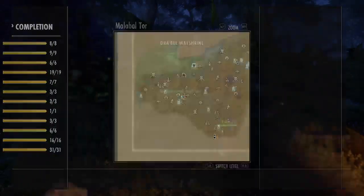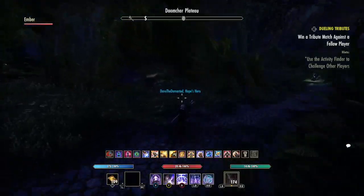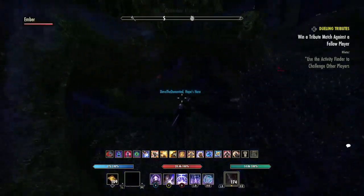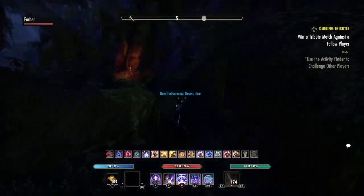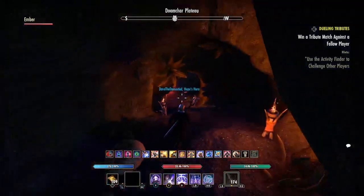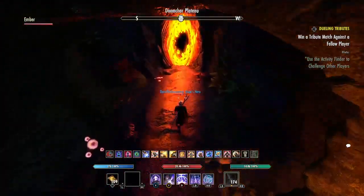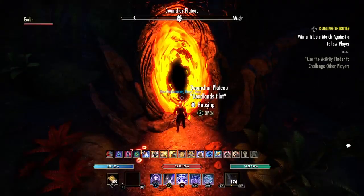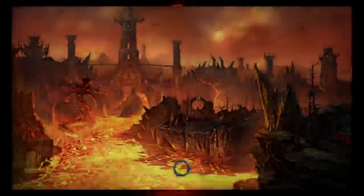We've got Ember with us. For anyone who doesn't know, Doomchar Plateau was a Quarter 4 reward in 2021. It cost you 15 event tickets for the Morpholith pet, and then five fragments at ten apiece, so I think it was 65 event tickets total. It was a not insignificant grind.